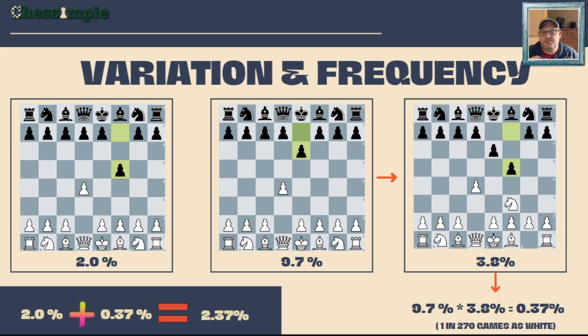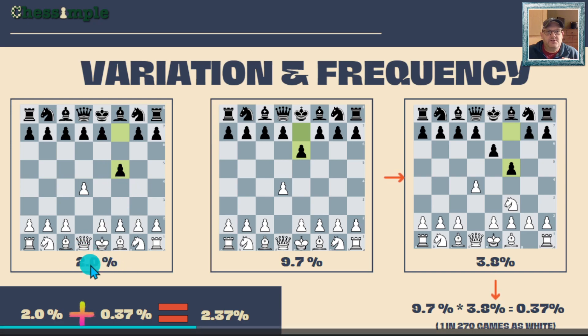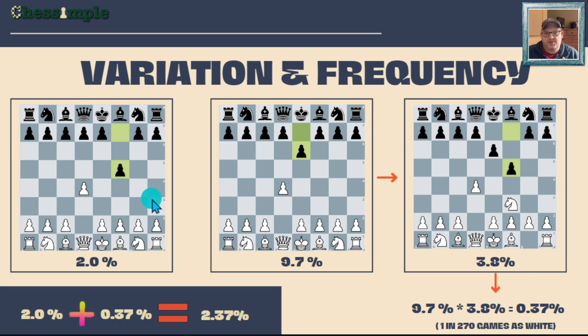We'll look at their main setups that they would play if we were to play a mainline Dutch Defense. On the screen, I have a few different diagrams. The diagram on the left shows how frequently we will face the Dutch Defense immediately after we play d4. Exactly 2% of the time after we play d4, Black will go straight into the Dutch Defense — that's one time out of 50 when we're playing White.